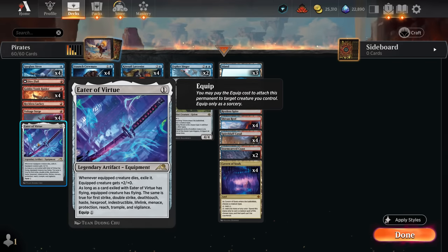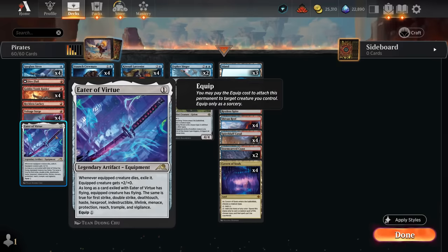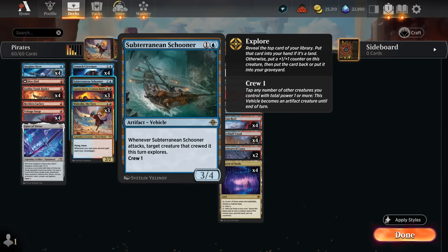Eater of Virtue is legendary so we're only playing one copy. It gives two extra power, it's cheap to play, and can help us double-spell with Malcolm, give us an extra counter with Captain Storm. If the equipped creature dies, it gets exiled and carries over its abilities to future creatures - especially nice with flying and haste. Dire Flail is another cheap equipment also giving two extra power, and we can craft with artifact in the late game to give additional power and deal extra damage.